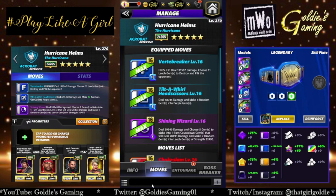The two-star build we're going to go with is double blue with purple one. The finisher is the Vertibraker — 10 MP, deal 131,567 damage, choose 11 leech gems to destroy, and pin the opponent. Blue two is the Tilt-a-Whirl Head Scissors — 6 MP, deal 68,945 damage, and make eight random gems into purple gems. Purple one is the Shining Wizard — 4 MP, deal 59,549 damage, choose five gems to make into one-turn countdown gems that deal 28,493 damage, and make nine random gems into leech gems of strength 32,493.